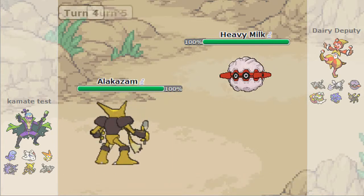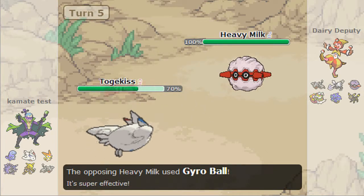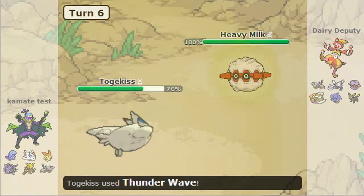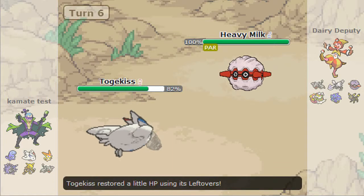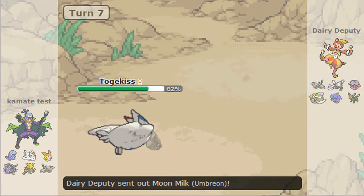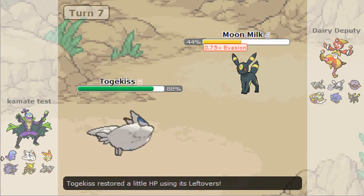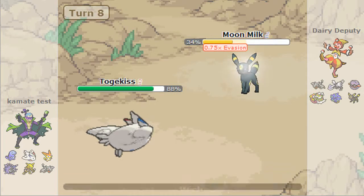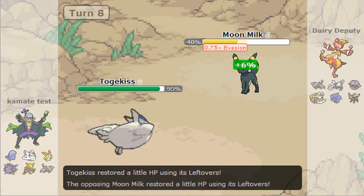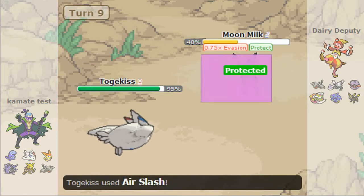I switch out because I don't want anything setting up on me with Curse. He seems afraid of Heavy Milk, so I go for Gyro Ball to break its sash — he Thunder Waves me. I set up Stealth Rocks to break Cloyster's sash and deal chip damage, but he just Defogged them. I Wish Protect to get almost all my HP back.